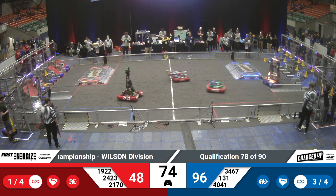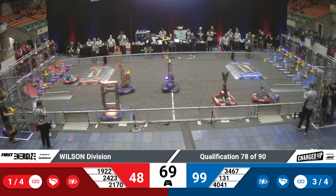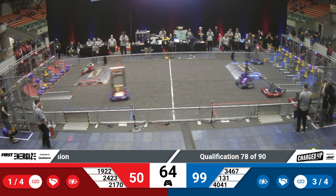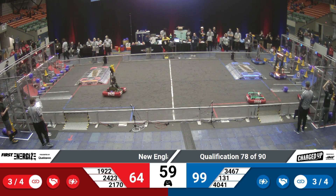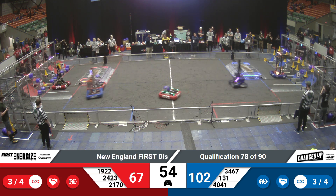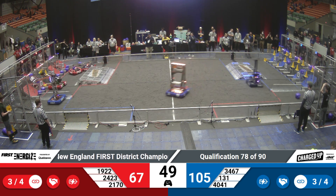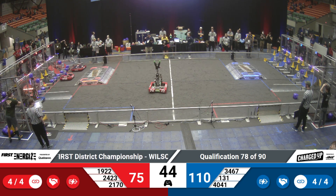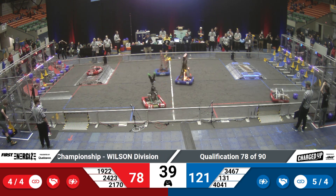Dropping another one on. A little bit of defense being played. Look at 1922 Osram go bounding over that charge station. Wyndham Windup yet another link for the Blue Alliance. About a minute left. Chaos sees an opportunity at the mid-level node and they put that in, slide out the other side. In comes Wyndham Windup. Look at the coordination of the Blue Alliance, working together. Red Alliance loading up with cubes — that's an awful lot of cubes.